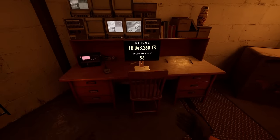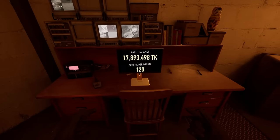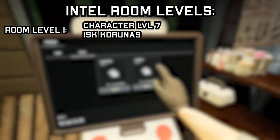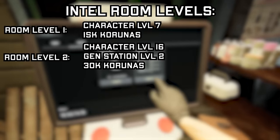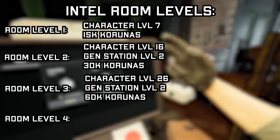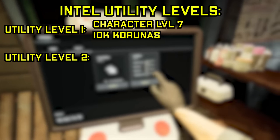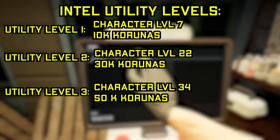Upgrading to level 2 utility, you will make 96 karunas per minute. And lastly, level 3 utility, you will make a whopping 120 karunas per minute — that is 7,200 karunas per hour or 172,800 karunas per day. Intel room level 1 requires character level 7 and 15,000 karunas. Level 2 requires character level 16, generator station level 2, and 30,000 karunas. Level 3 requires character level 26, generator station level 2, and 60,000 karunas. Room level 4 requires character level 38, generator level 3, and 100,000 karunas. Utility level 1 needs character level 7 and 10,000 karunas. Utility level 2 needs character level 22 and 30,000 karunas. Utility level 3 requires character level 34 and 50,000 karunas.